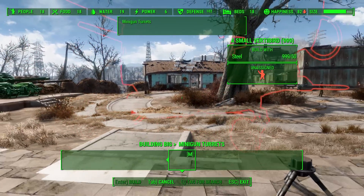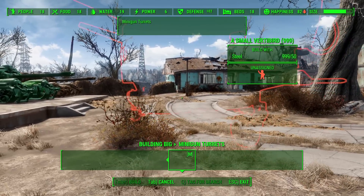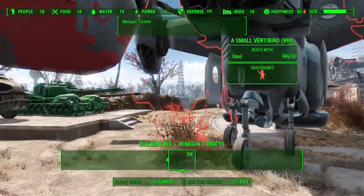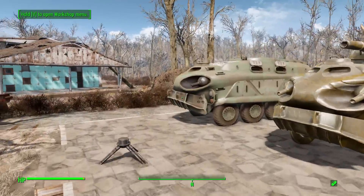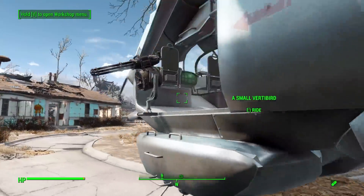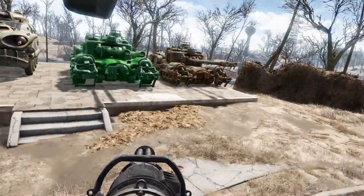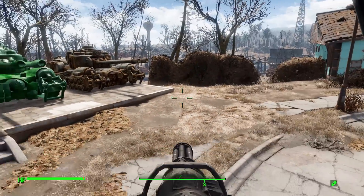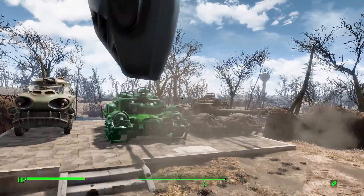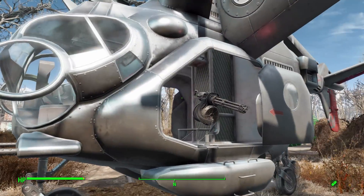Finally, you can also build a vertibird if you so desire. It's quite large — and it functions as another work-in-progress item where you jump in and can control the minigun. On this one you can at least see the minigun. You jump on board, it stays in place, and you basically have a glorified bunker you can shoot people from, which is a bit awkward but still pretty cool.